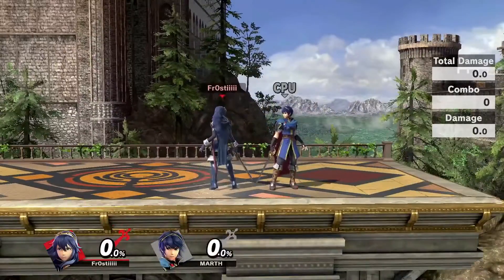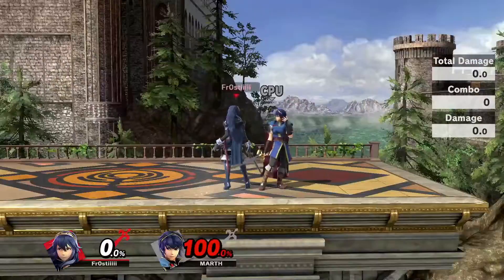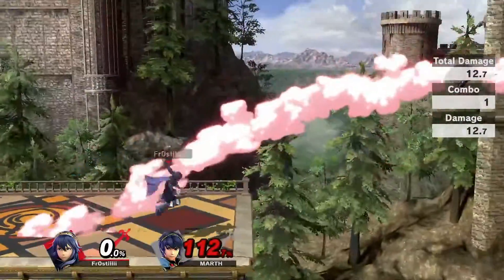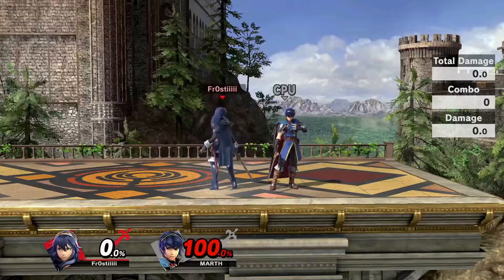The knockback difference is going to be what actually matters most of the time between the three swings. For the most part, the knockback is going to be pretty evenly distributed, however the bear swing is a very notable exception, where Lucina's swing is very close to the tipper's knockback, only killing around 12% later than the tipper.